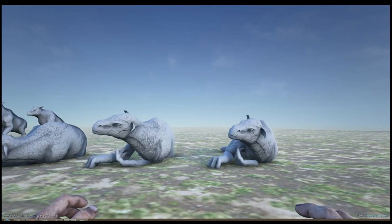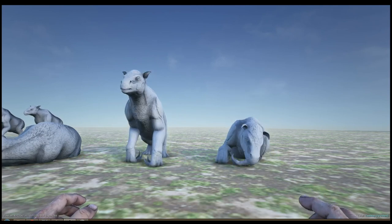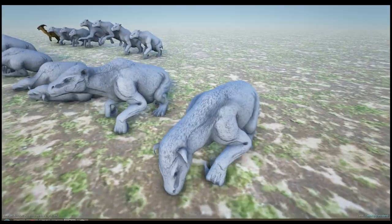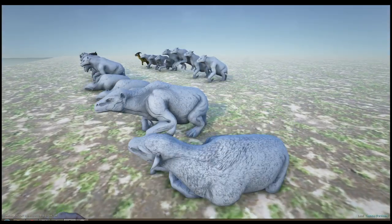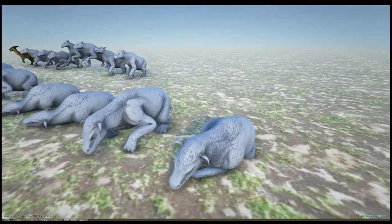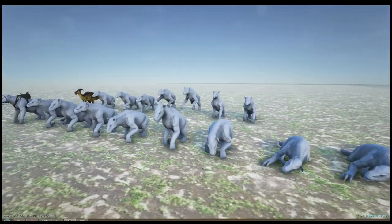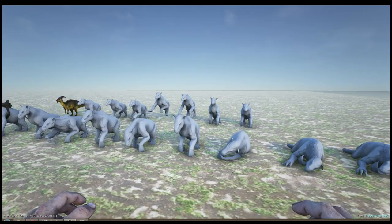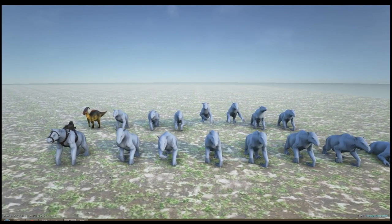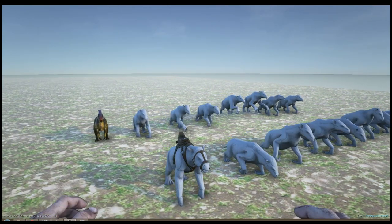I think it will make some noise when it gets up and says 'rawr, I'm all yours.' I can't wait to see this in the game, but I also can't wait to see more of the colors and the fur - I think it will get a bit more furry, as we've seen in the dossier. The dossier says it can throw snowballs, but I couldn't find an animation for throwing snowballs, so I think they are working on it and will add it soon. I can't wait to see it in the game throwing snowballs or boulders at each other. This will be a nice extra PvP dino.